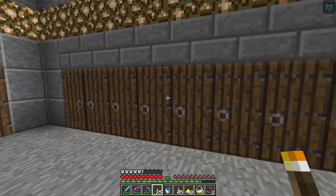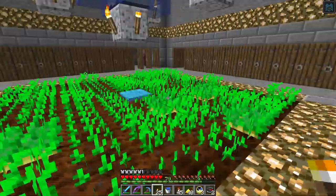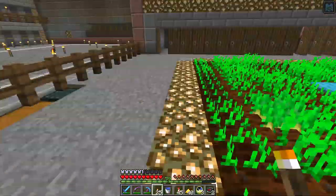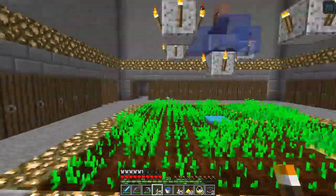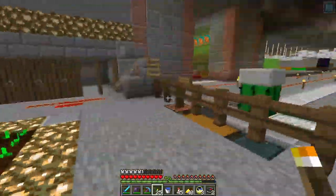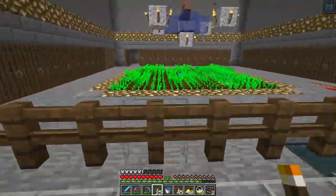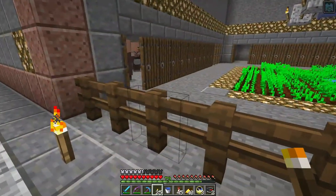By having these 14 doors — 14 times 4 because I've got two rows over here — some percentage of the number of doors is how many villagers the village can support. With this many doors, this village can support up to 19 villagers. I didn't want to go to 20 because when you get to 20, you get zombie raids, and it's bad news because zombies can spawn in places where otherwise they wouldn't be able to due to lighting or blocks.